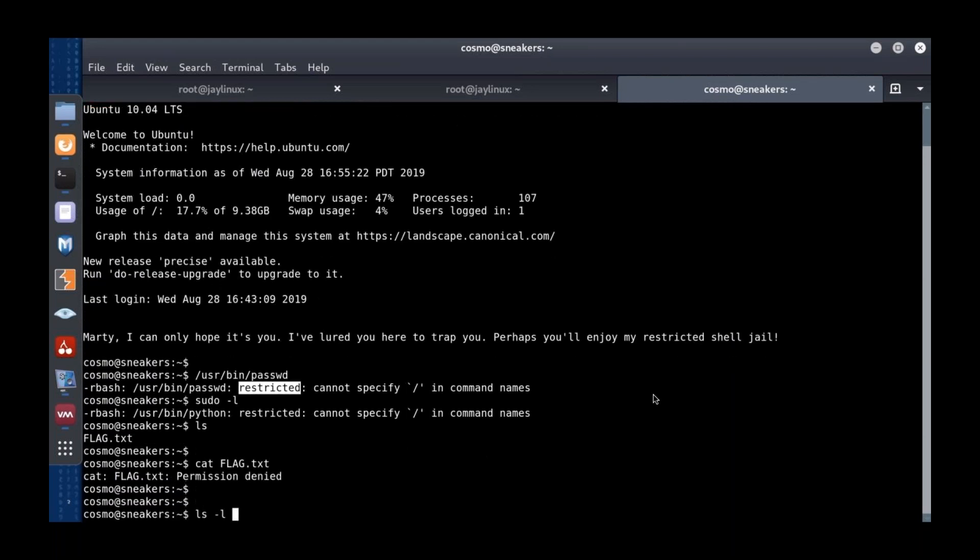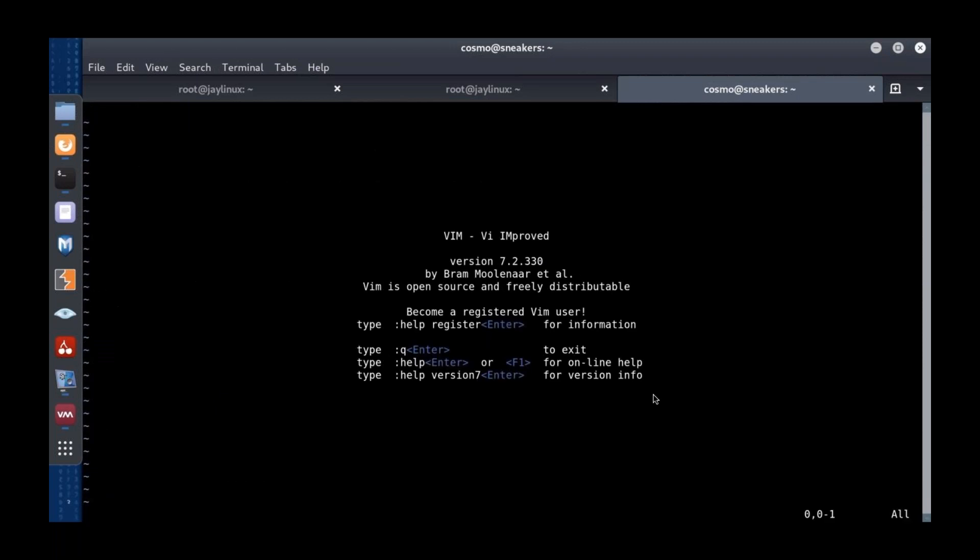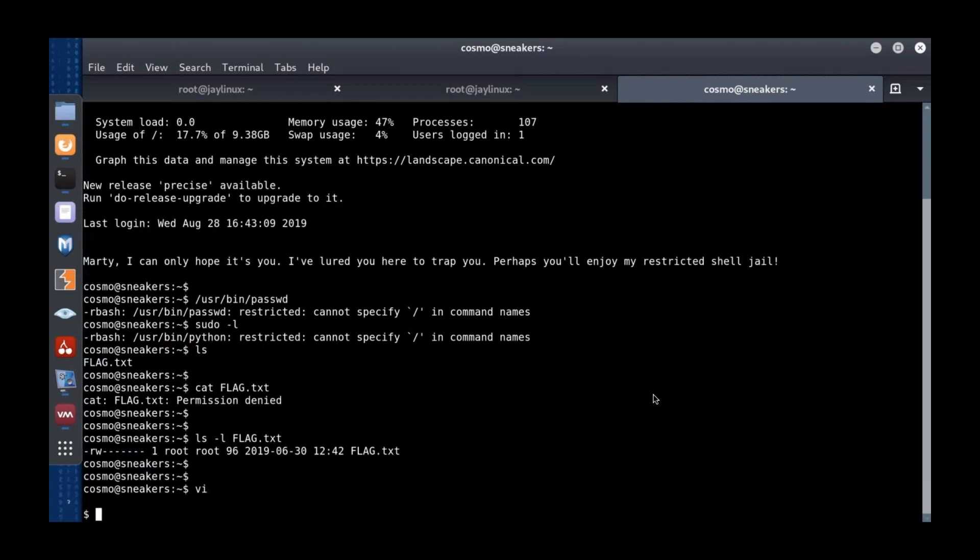Let's look at our flag — we can't, because it's the final flag that only comes with root privilege. So let's use VI, which is one of a whole bunch of ways to escape restricted bash shells. All I need to escape is run a program that will launch another shell that isn't restricted. VI has this feature where you can hit colon, then exclamation point, and type a program name to run it. I'll type 'sh' — and now I'm in a non-restricted shell.